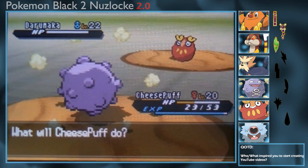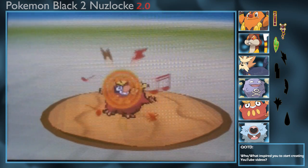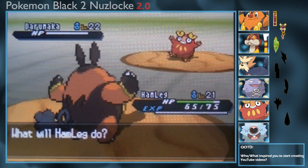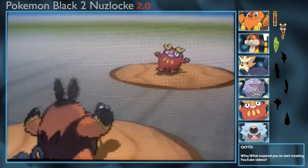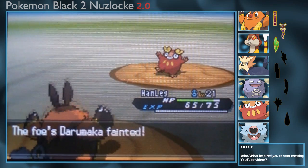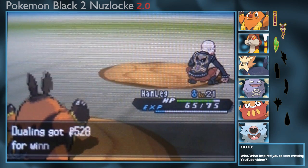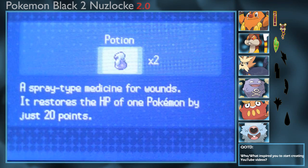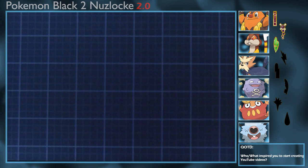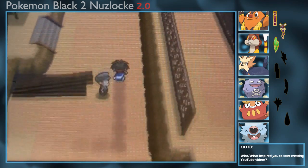We're switching out and going into Hamleg. Darumaka are extremely powerful. We'll go for Flame Charge — why not? We are almost at the end of the episode. Do I end it off and save the Desert Resort catching for next episode? I honestly want to at least try and get there. We need to heal up the team — we've got two potions. We'll give one to Chili and one to Cheese Puff, though I should use the Super Potion on Chili. Let's move on.